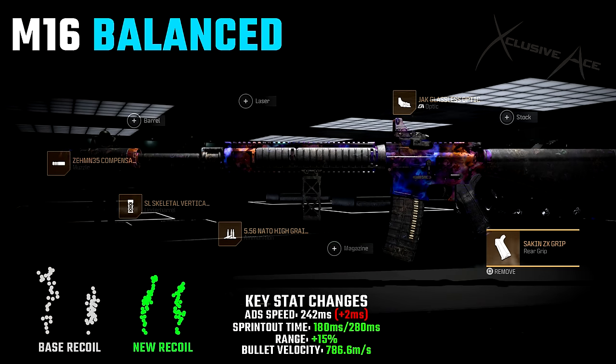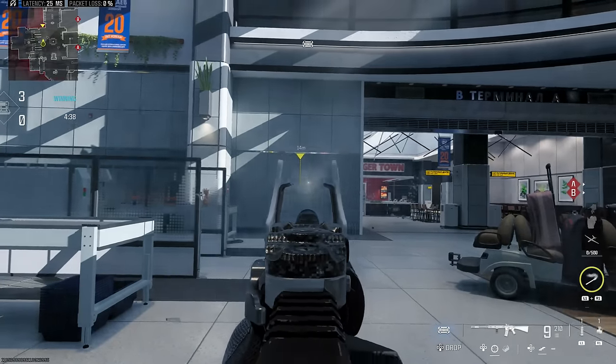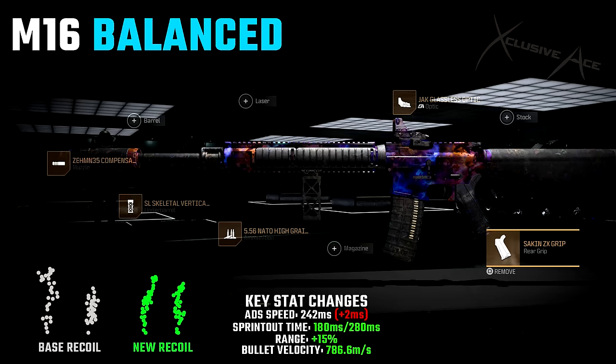With this setup, we're using the ZEM35 Compensator, the SL Skeletal Vertical Underbarrel, and High Grain Ammunition so we can squeeze out as much range as possible — since range is very important with the M16 and it's nice to increase that a bit. We're also using the Sacken ZX Grip, and then the Jack Glassless Optic for a little bit of firing aim stability, because even though Modern Warfare 2 guns have improved stats, they still tend to benefit heavily from firing aim stability and gun kick improvements. With this particular setup, you can see we've really nicely taken care of that side-to-side bounce and any horizontal recoil — it kicks very nicely, fairly straight up with just a tiny bit of side-to-side bounce. Within 30 meters this should be very manageable, super accurate and easy to control. Our ADS speed is basically the same as base — only two milliseconds slower — our sprint out time is very nicely improved, we get a 15% boost to range from the high grain ammunition, and bullet velocity is boosted nicely as well.